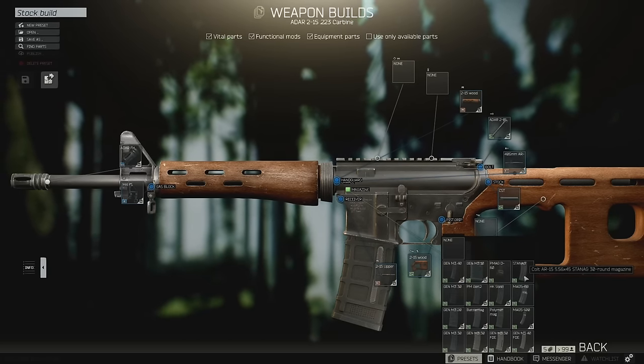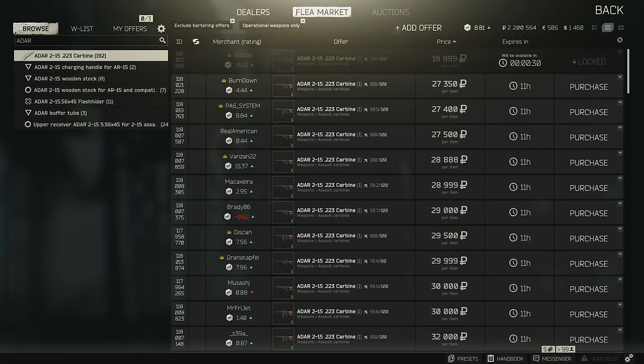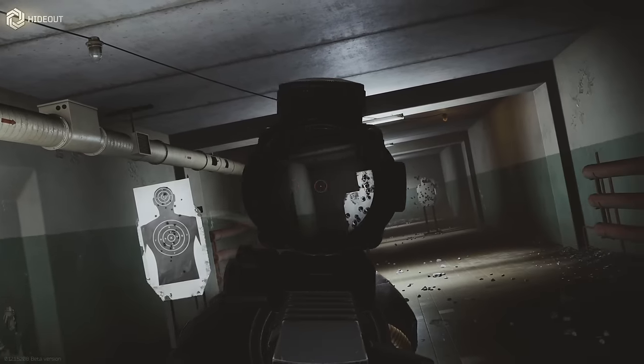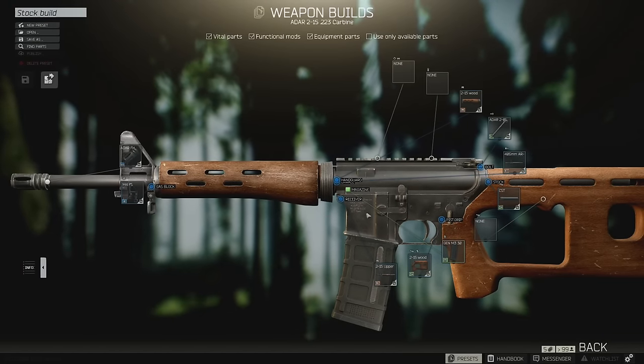Here are my recommendations for new players or for budget builds, starting with the ADAR. This is a semi-automatic 556 weapon that you can pick up on the flea market anywhere from 19,000 rubles up to 27,000 rubles, depending on the day and the market price. Many players will consider this one of the best budget weapons in the entire game, and I really do agree with them. The round that I would recommend running is M855A1 — it has really good damage, really good pen, and a very nice cost ranging from 200 to 300 rubles, depending on market prices and availability from the dealers.